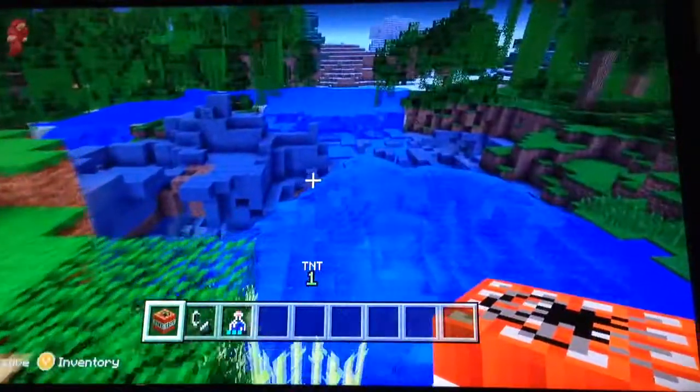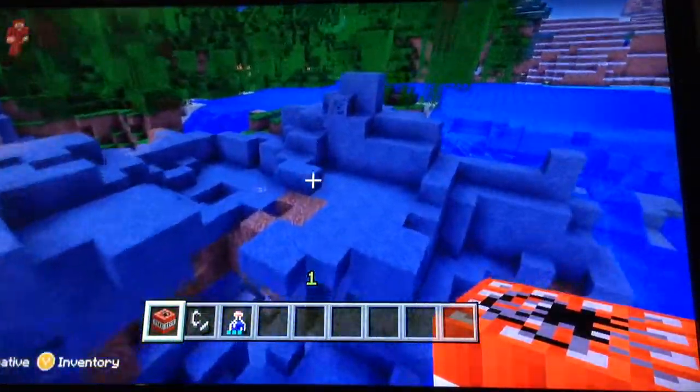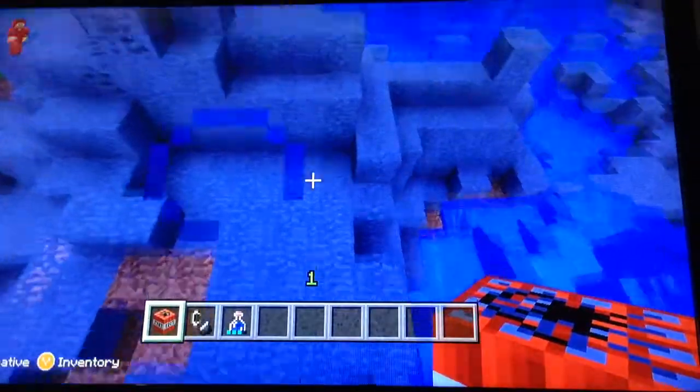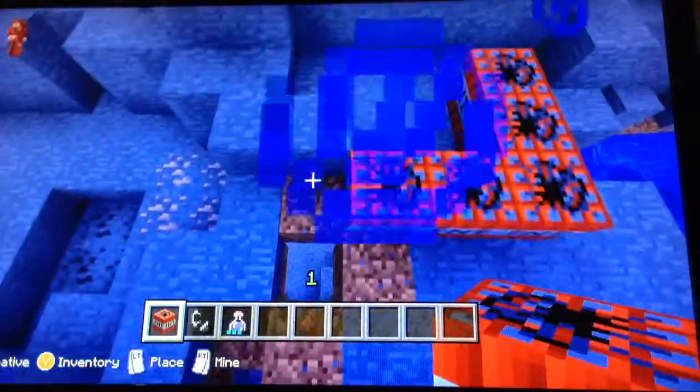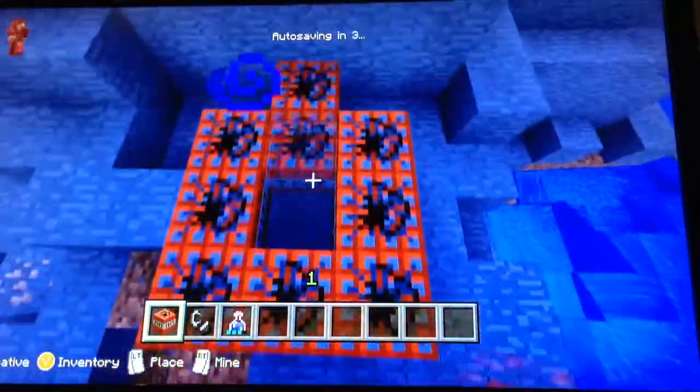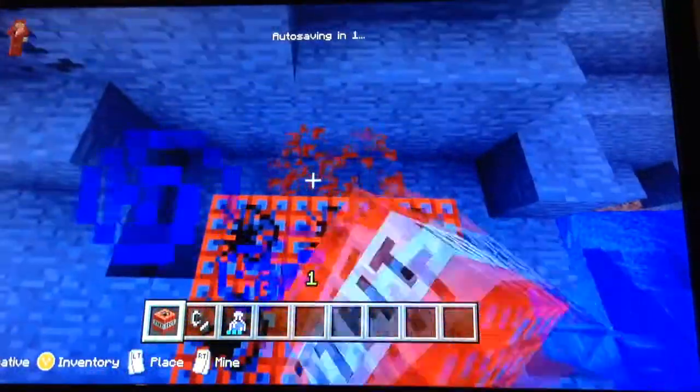But I'm going to show you how to make the big block versions of the TNT. So first of all, we're going to go like one, two, three. One, two. You just put two there, and then it's like... You just make it simply like this, okay?